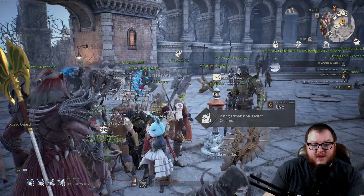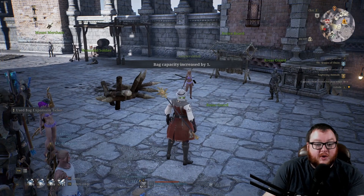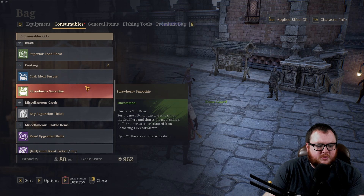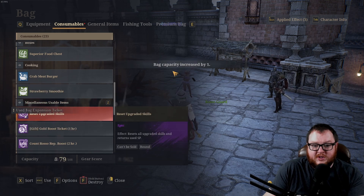Once you've claimed them from the mailbox, you can hold down G to use them. Alternatively, if you miss that interface prompt, you can find them in your inventory under Consumables — the Bag Space item is right there, just like any other consumable in the game.